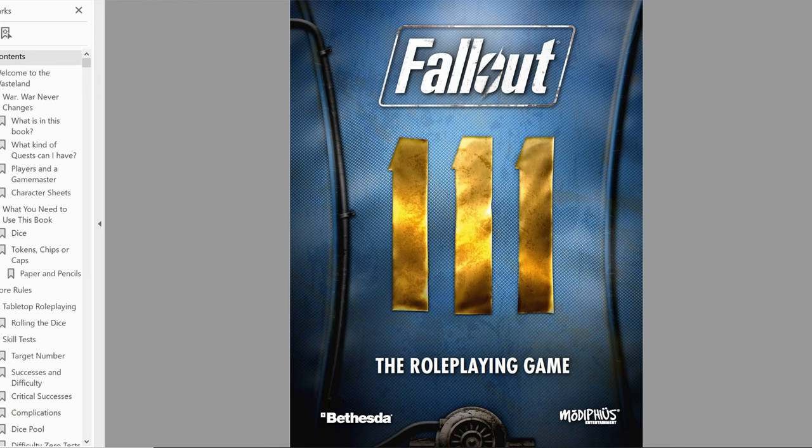I am super excited about this one, because a Fallout RPG has been something on my mind for I don't know how many years. The Fallout system is a 2d20 system, and I'll get into more of that in my full review. All you need to know for now is that for any skill checks, you're rolling at minimum two 20-sided dice and trying to roll underneath your attribute — your SPECIAL.